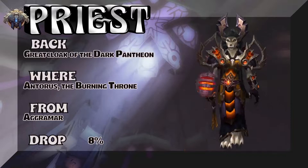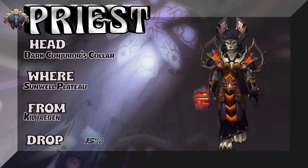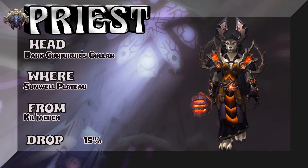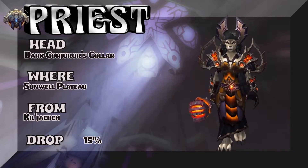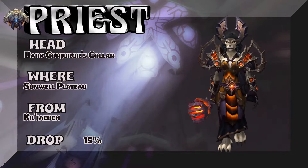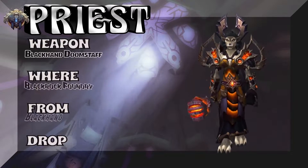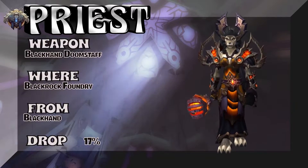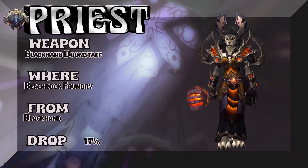We have a lady worgen showing you the headpiece, which is straight out of the Sunwell Plateau. Gotta fight your way all the way to Kil'jaeden — 15% on the drop rate for the headpiece. The last piece is the weapon, straight out of Blackrock Foundry — Blackhand drops it, 17% on the drop rate for the staff.